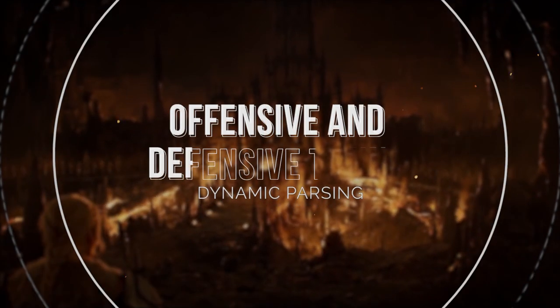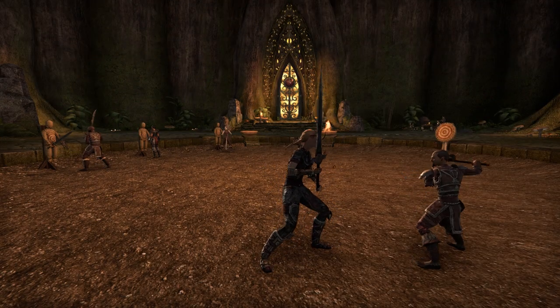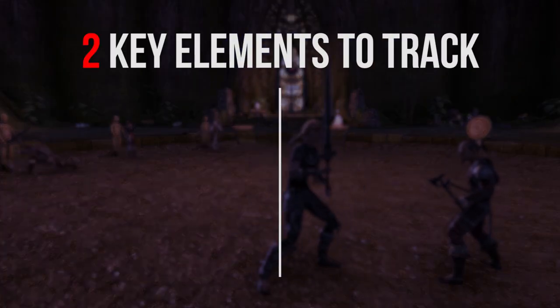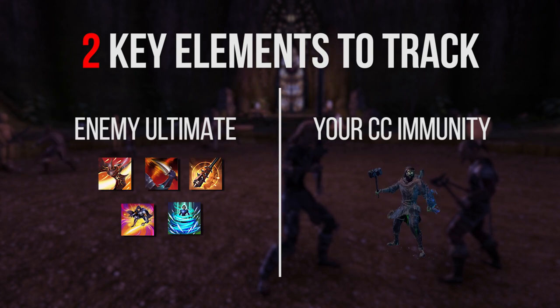Now let's talk about our next topic which is dynamic timing. Your offensive and defensive windows are going to revolve around two key elements in the fight: the first is tracking your enemy's ultimate economy, and the second is tracking your CC immunity.